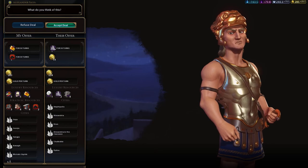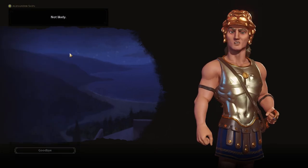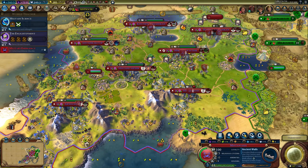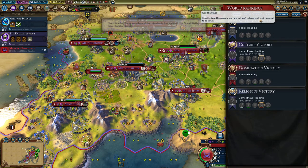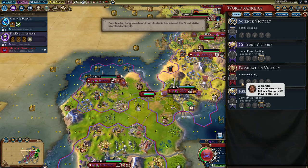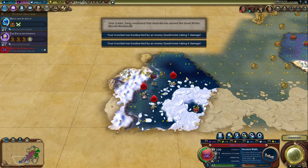So they want my niter. I'm not going to give anyone a strategic resource right now. The only way I would do it is if I'm way ahead of them. And I think I am ahead of Alexander - he's in last in science, last in culture. So he's trying to win with a military victory.